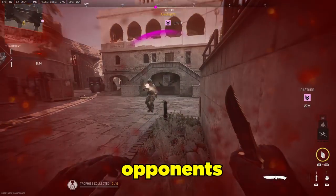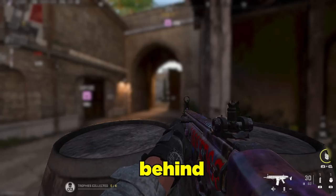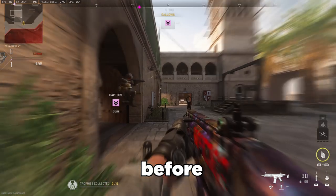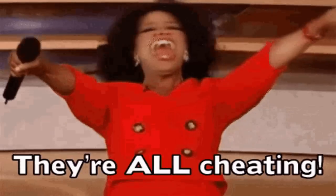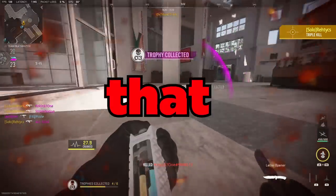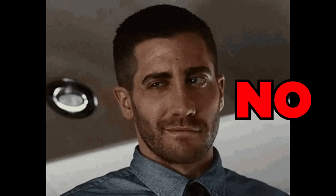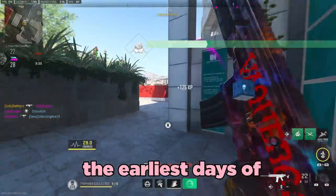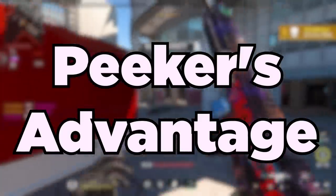Have you ever wondered why it feels like your opponents see you before you see them? You got behind cover specifically to pre-aim for an easy kill, so how do they always seem to shoot you before you're even able to react? And why does it always feel like the sweatiest players are the ones who see you first? Are they hacking? Is their connection just better? No. Relax — it's actually something that's been around since the earliest days of modern online FPS games, and it's called Peeker's Advantage.